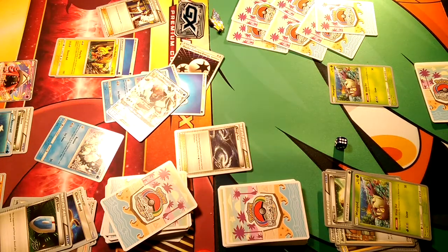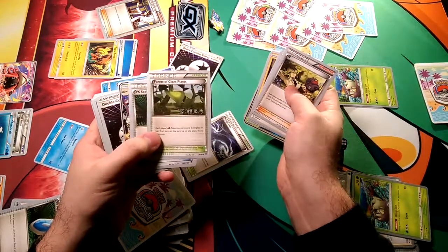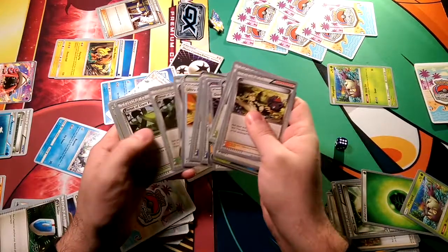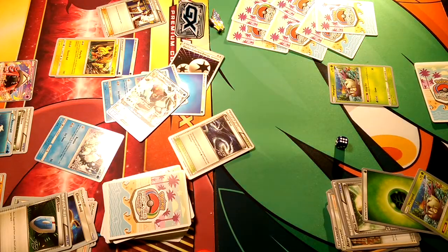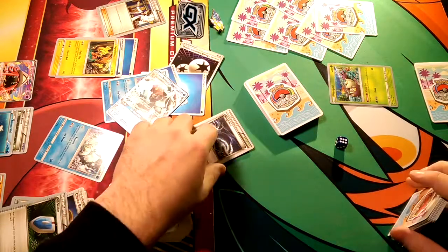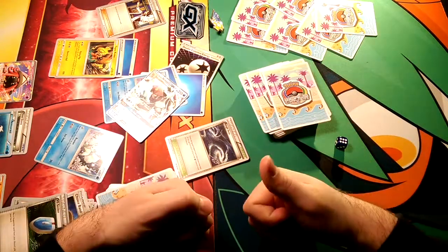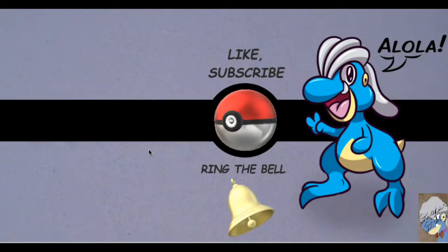A lot shorter than expected — Ninetales kind of steamrolled this. I think if we had a game two it would be different. If Decidueye gets set up and they start being able to draw consistently, that deck will go off and just steamroll whoever they're facing. So that's Ninetales versus Decidueye — let me know which one was your favorite and if you guys would like to see a rematch. For now I'm gonna clean up and get started on some other stuff, so thank you guys so much for coming out. This has been Dapper Jobby — I'll bid you guys aloha and I hope to see you on the next video. Bye bye now!